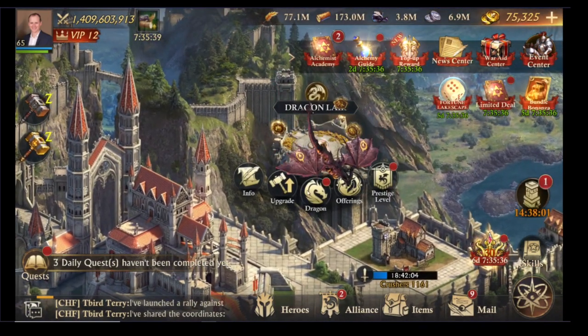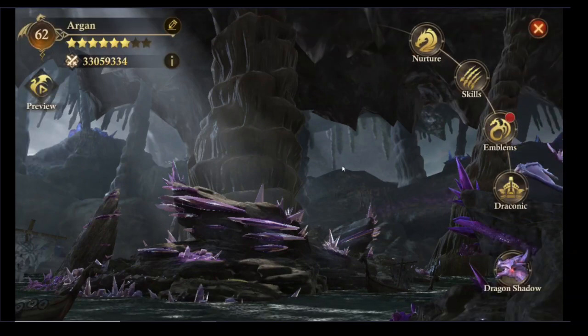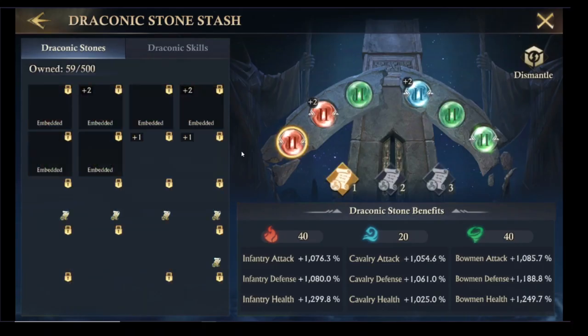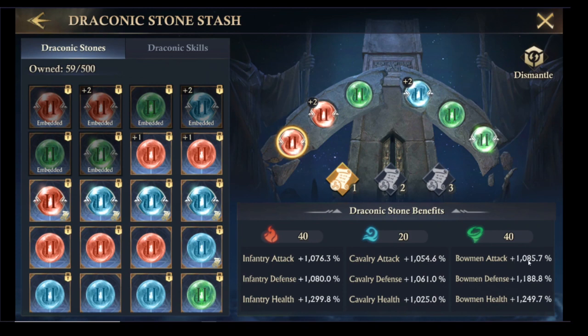You might actually want to play with your dragon stones. There's no cost to rejigging these as long as you've got your highest score in the past. Make sure you focus on those stones which will give you the highest Bowman attack, and then highest Cavalry attack. You don't need to worry about infantry attack.